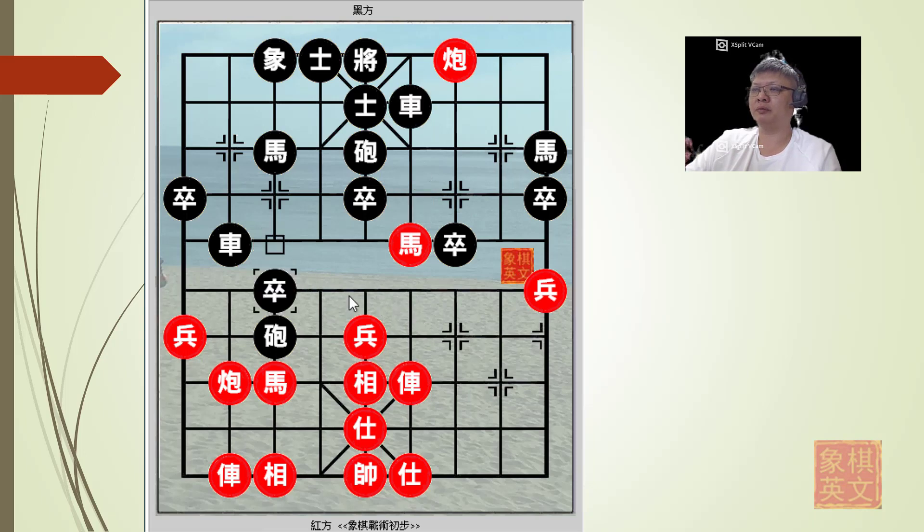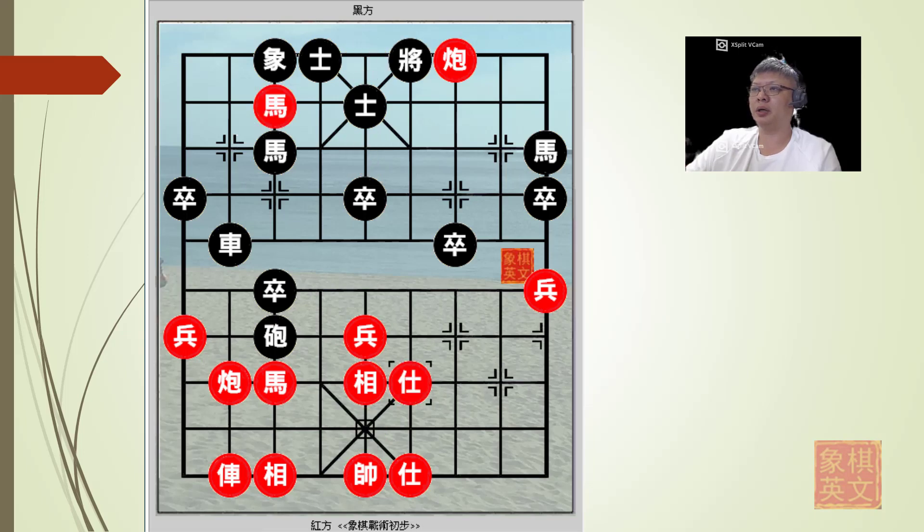Would p3+1 have been viable at this point? The answer is no, because the cannon would be captured and a check delivered first. Red would have gained material: red would now have one chariot, two cannons, and two horses, while black would only have one chariot, two horses, and one cannon. Red would have gained a material advantage.